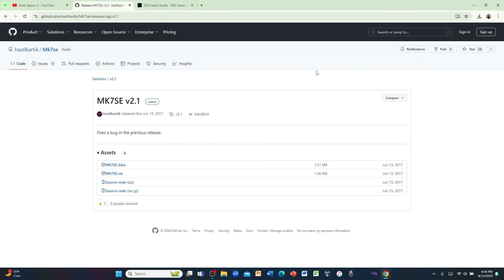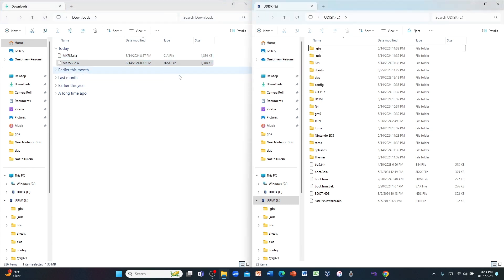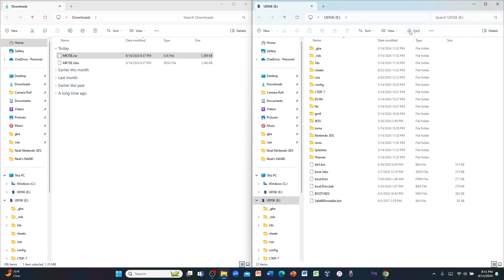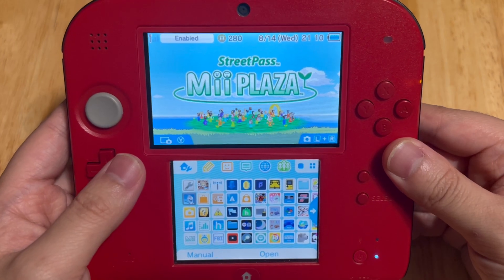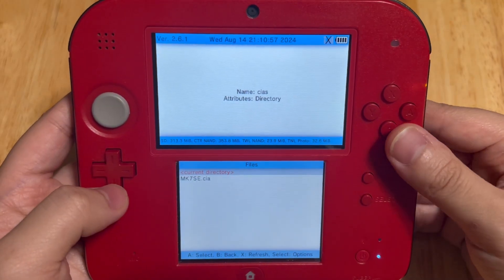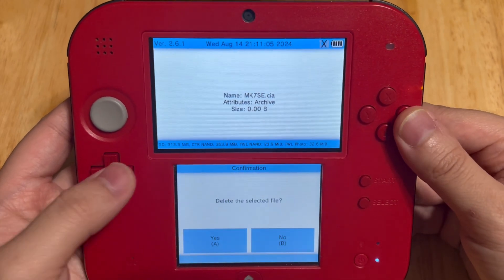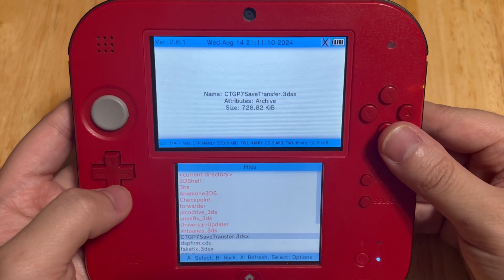Once you've downloaded the Mario Kart 7 save editor, take out your SD card and put it in your computer. Copy the 3dsx file to the 3DS folder. For those with the CIA version, if you don't have a CIA folder on the root of your SD card, right-click, click New, click Folder, and name it CIA. Copy the CIA file into that folder. When done, eject your SD card safely to avoid corruption, then reinsert it into your system. For the CIA version, go to FBI, then SD, then CIAs to install it.